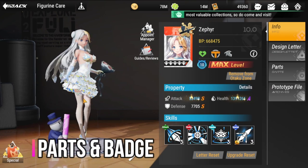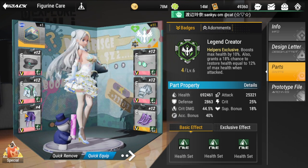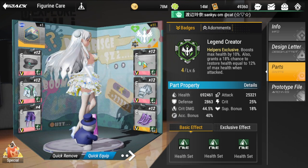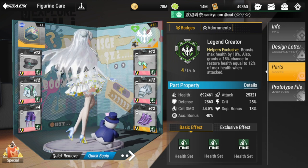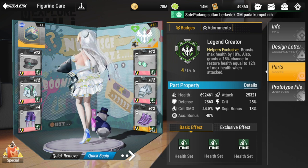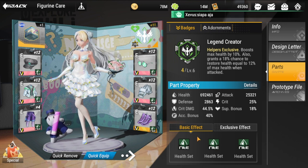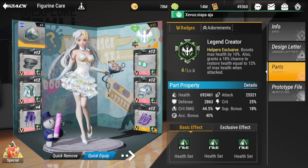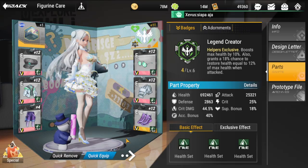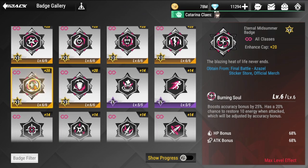He should be built with all HP parts, since most of his skills are anchored on HP. You could put in one set of defense if you prefer, but HP is my recommended build. For badge, equip him with the External Midsummer badge which boosts his accuracy, or if you don't have that one, the Endtime Ambition badge.